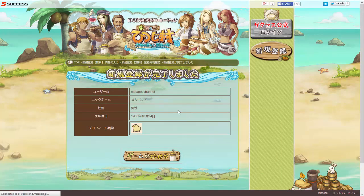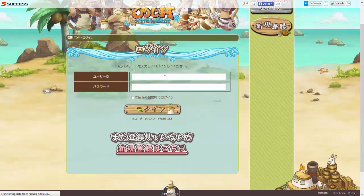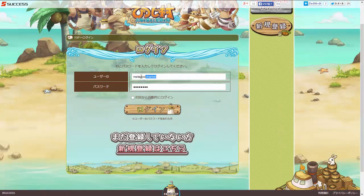Then it will show you all your stuff again to confirm it's been finalized. And then this is the start the game button, so you click that and it will ask you to log in. You'll want to enter your user ID here, and then type in the password that you made here. You can click this button if you want it to remember you by saving cookies in your browser. If you don't, you can uncheck it. Then click log in.